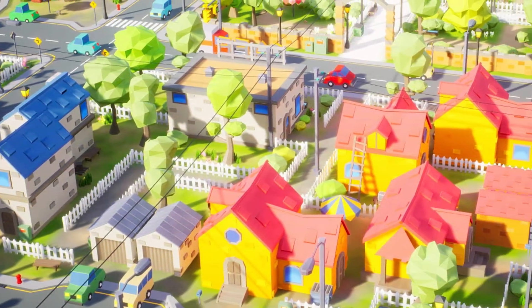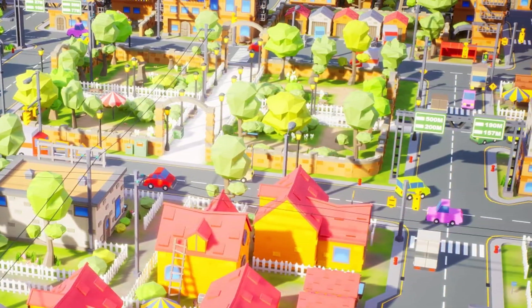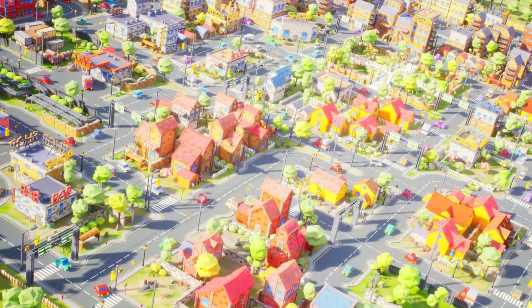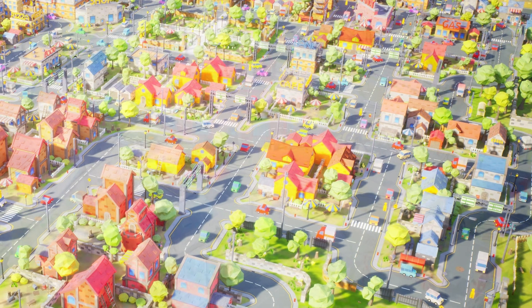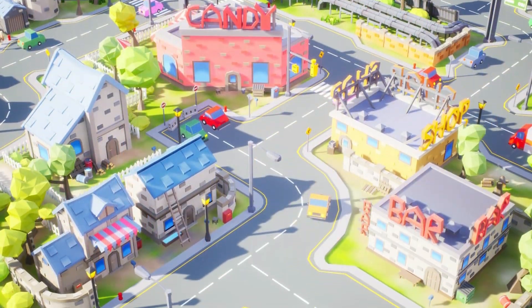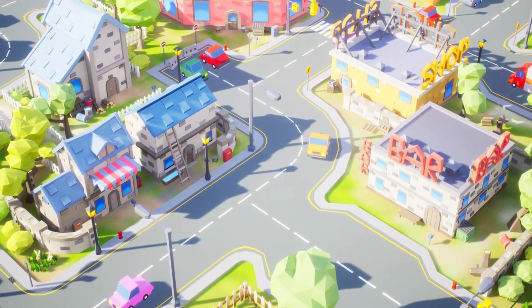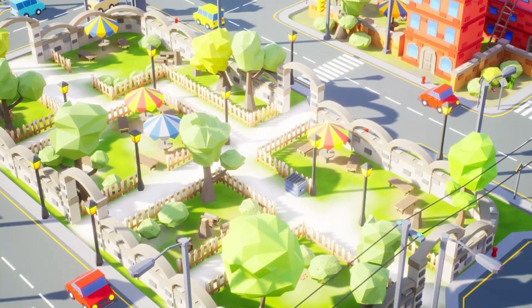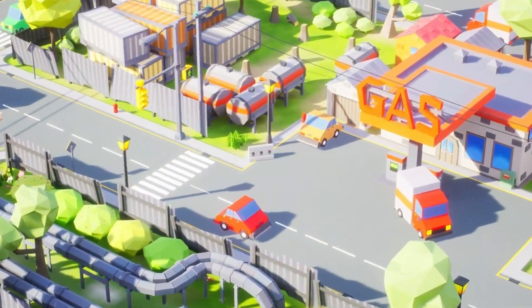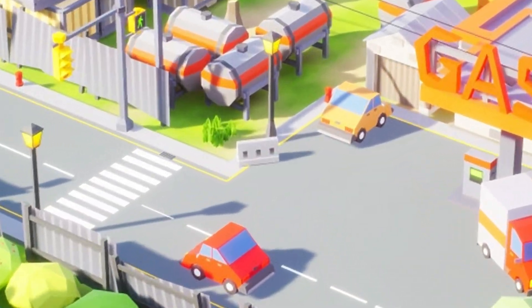Finally, last but not least, we have the Low Poly Town. I think I've covered this one on the channel before, but it includes more than 150 different models of houses, walls, barrels, lamps, fences, street lights, cars, and more. There's a variety of props to choose from, landscape, ground and grass textures, a birds flying animation, a demo map, an overview map, and mobile-friendly assets.